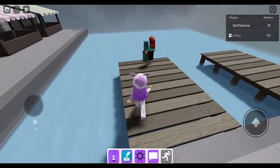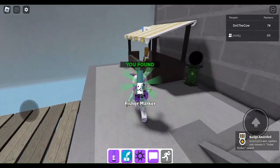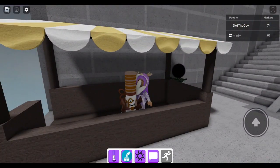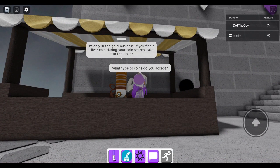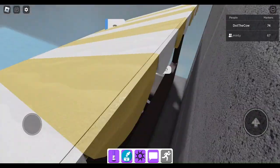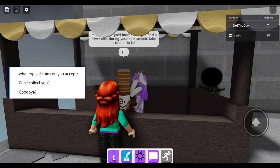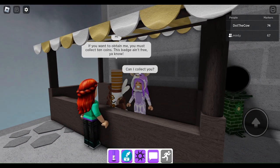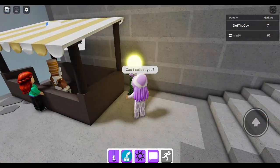Who's this guy? Fisher marker. Oh, Fisher marker. There's one in the green color. Who's this guy? How do you get him? So you just have to talk to him? Hi. What coins do you accept? If you find a silver coin during your coins, you just take it to the chip drawer. Did you turn on that orb? No, I haven't — I'm trying to get this guy. How do you get him? I think you have to finish the collection. Can I collect you? If you want to obtain me, you must collect ten coins. The badge ain't free, you know? So we have to find ten coins.